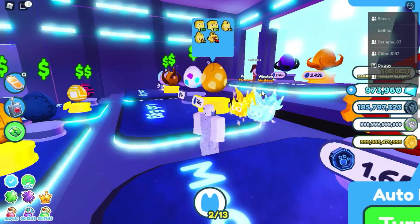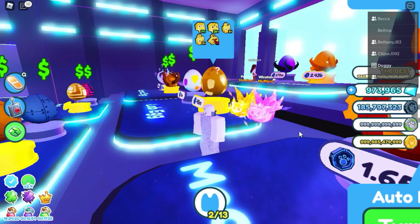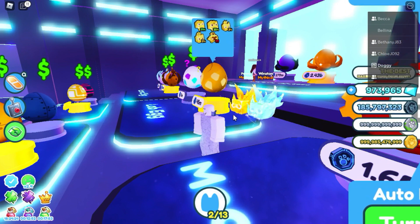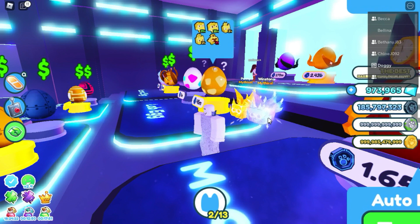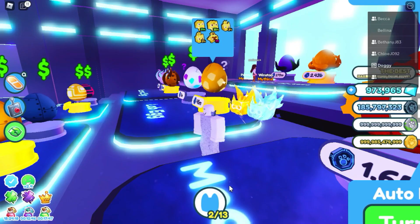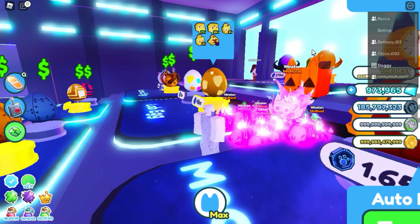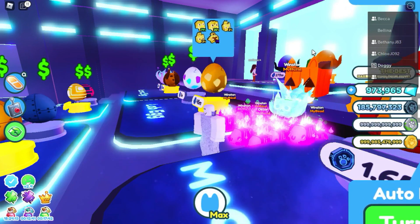But everything else I didn't — I bought these two from the mystery merchants. And I'm making one of them dark matter right now. So really I'd have two rainbows and a golden, but instead I'm gonna have a golden, a rainbow, and a dark matter. If you did enjoy it, please leave a like, subscribe, and I'll see you guys in the next one. Peace out.